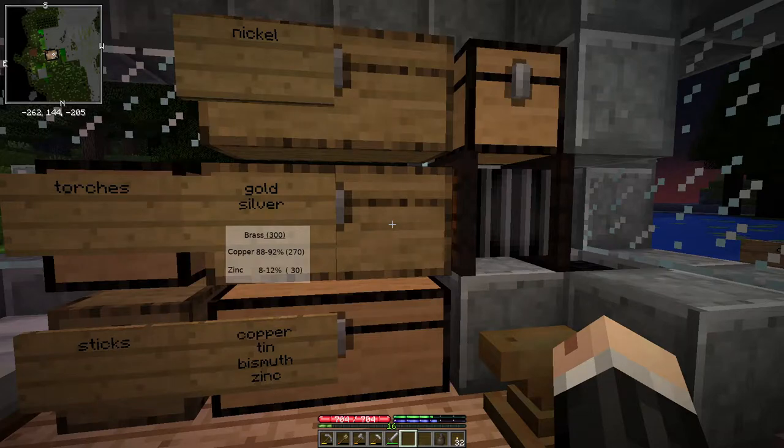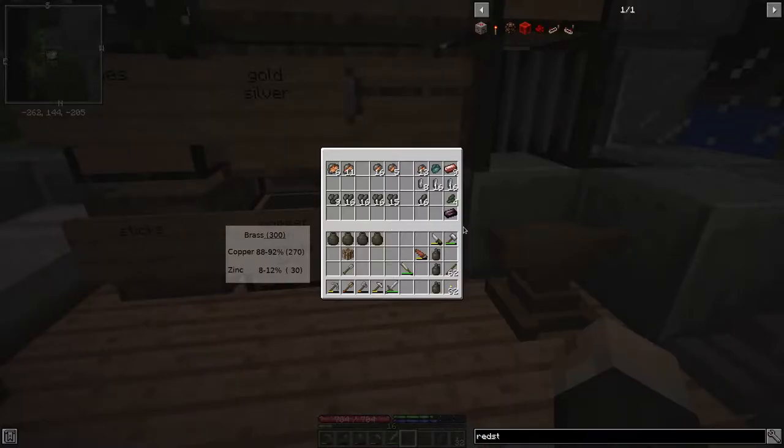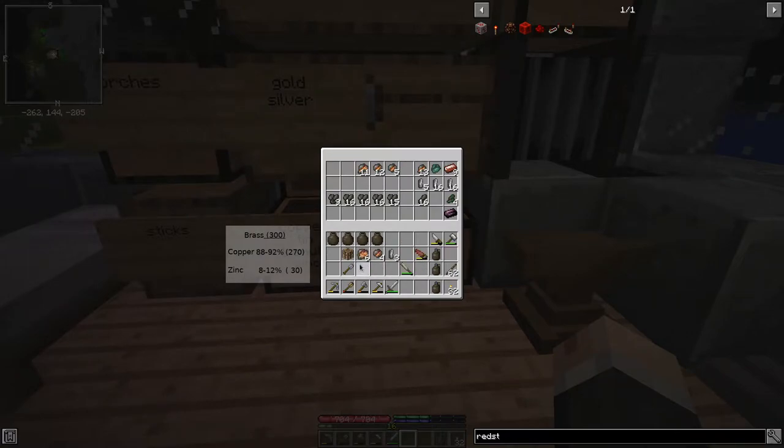Brass is what we needed the zinc for - it just uses copper and zinc. You can see the proportions there. All I need are three ingots worth, so 300 units of brass is what we're going to make. For that I'll need a mere 30 zinc - or sphalerite, which is the ore the zinc is going to come from. As you can see I collected 40-odd of these just off the surface and I only really need three. I don't need to mine it. For the copper I'm gonna need 270 - six rich copper give me 210, and the poor copper gives me another 60 for a total of 270.